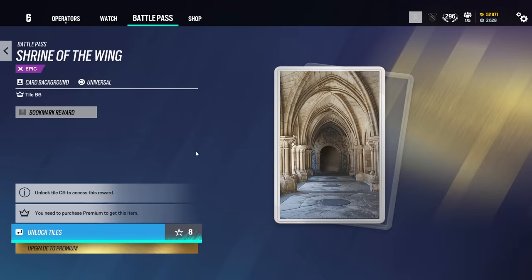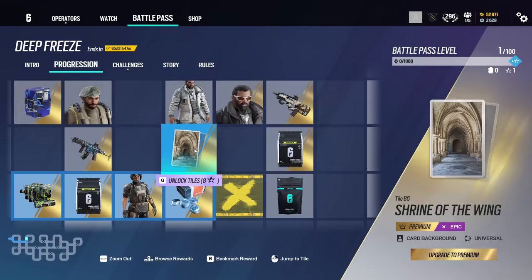Shrine of the Wing — a universal background. This is very niche, but if anyone lives in Scotland, this looks exactly like Glasgow University. The arches — maybe that's too niche. Maybe someone watching this video will understand what I'm talking about.